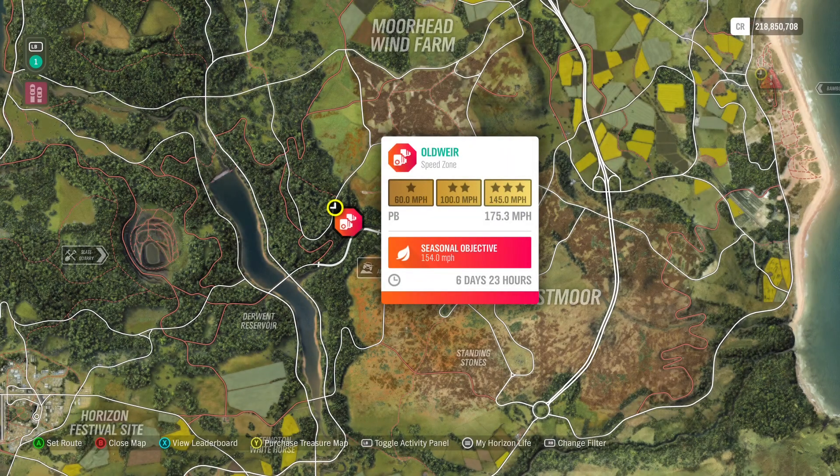Hey everybody, this is the Old Vir — Old Viter — Old Vampire Speed Zone. I really have no idea. It's 145 miles per hour for three stars, and 154 is the seasonal objective.